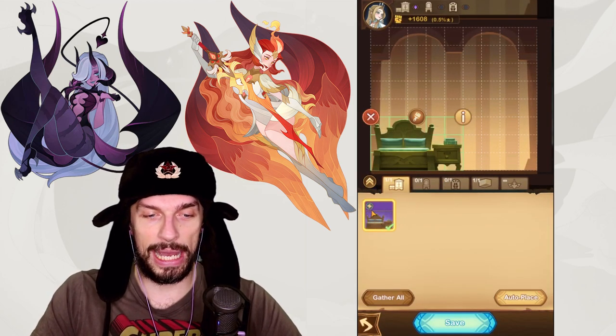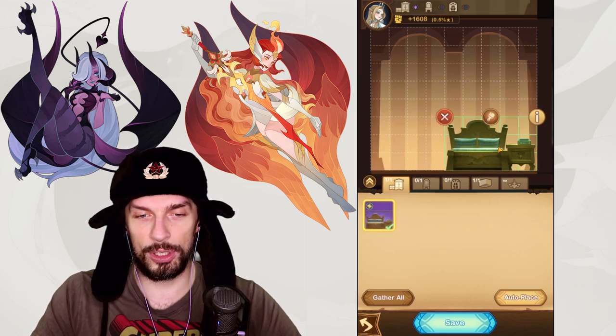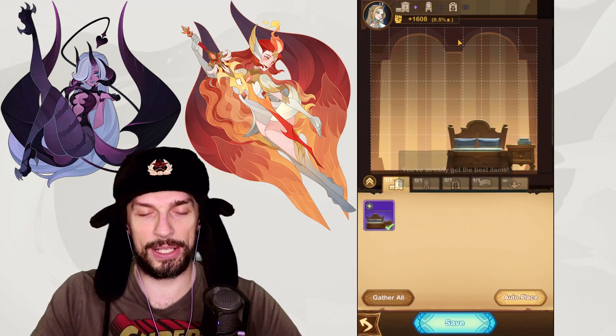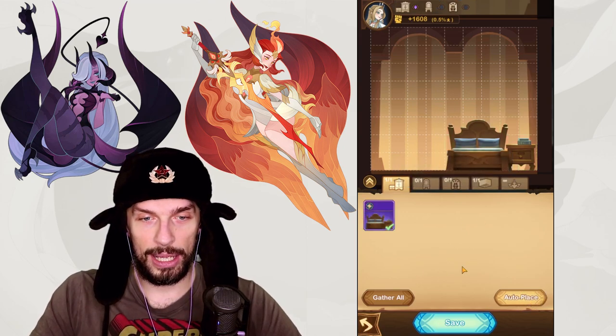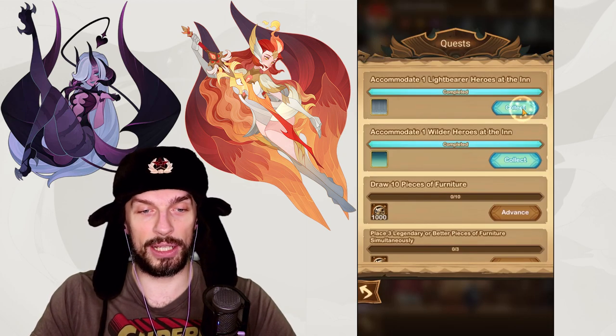You want to modify the hero's room by placing furniture in it. Faction bonuses apply — if you place this bed for Belinda it will give us 500 additional attack, so it's pretty cool. You can also use auto-place to put all the best items in the room automatically.